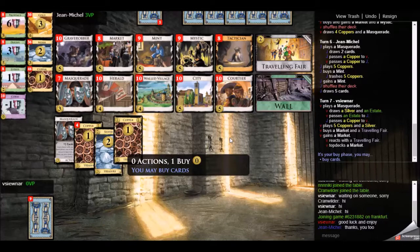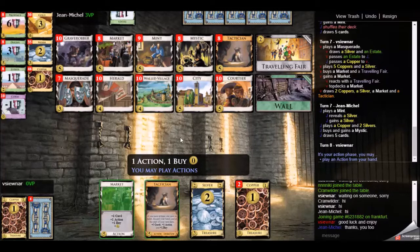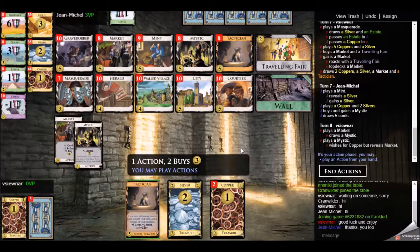My opponent has five coppers and goes for a mint — I think that's a reasonable play. I'm going to top deck a market with the traveling fair. The reason for the market is that I want to see my tactician as soon as possible. If I put a mystic on top of the deck, I have to play guessing games about whether the tactician is at the top. I'd rather have the market there for a better chance of seeing my tactician soon.